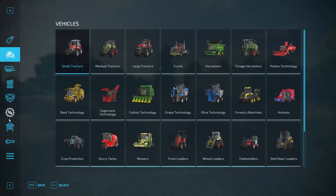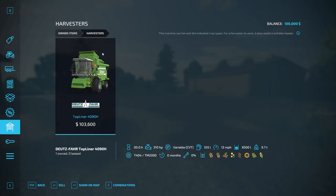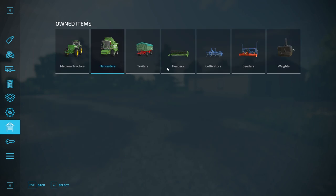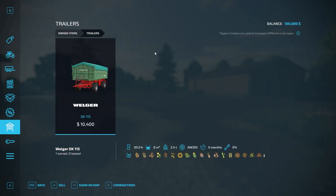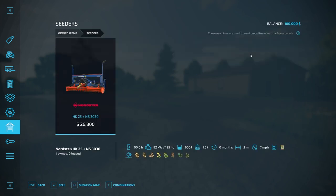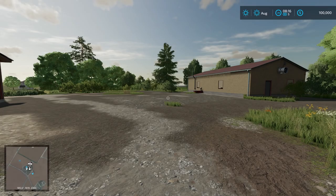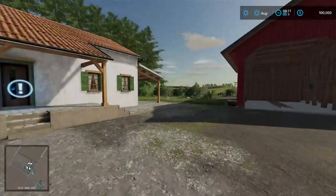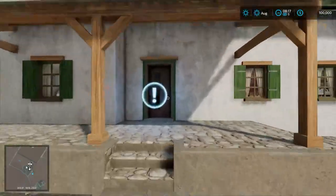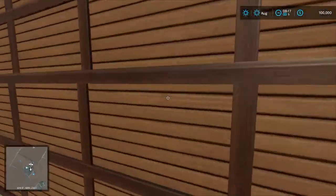Let's take a look at the store and see what we start off with. We have a John Deere 4755, a Top Liner harvester with a header, a Welger DK 115 trailer, a small cultivator, a small seeder, and just a weight. Very lean starting equipment — you don't have a lot to start with on this map.